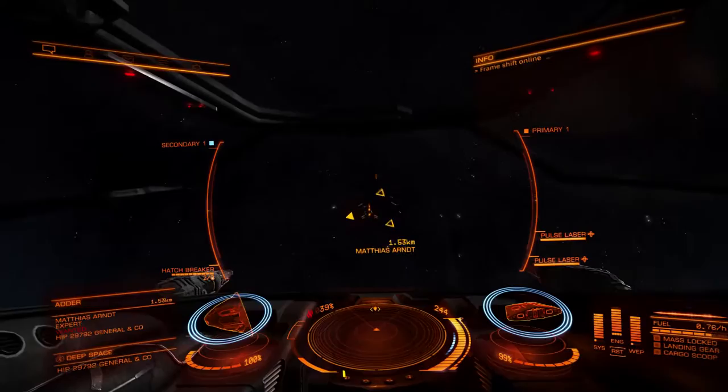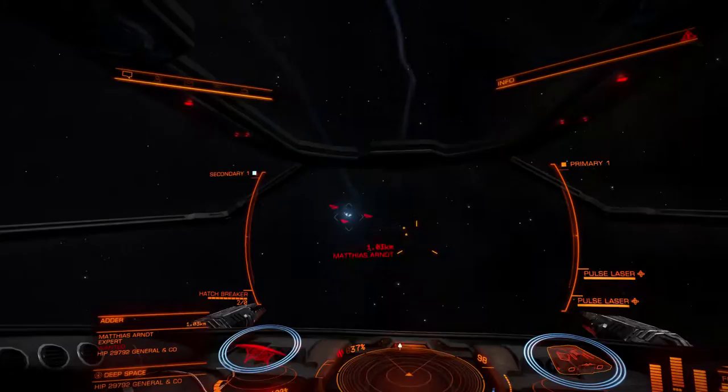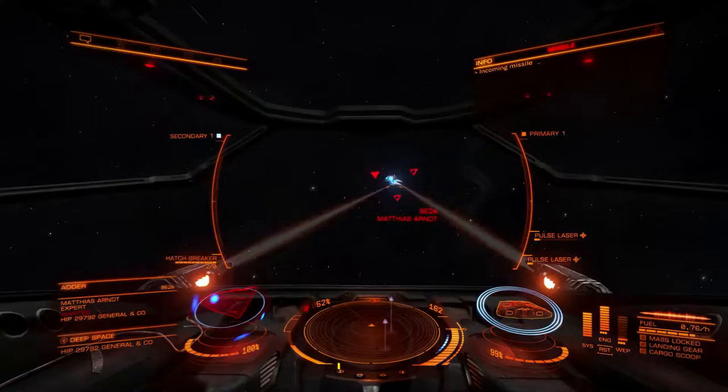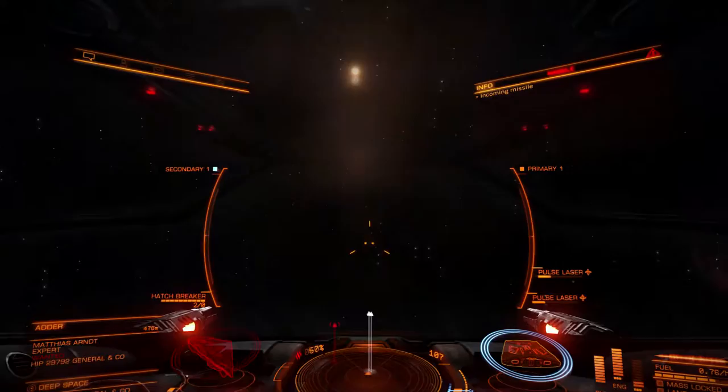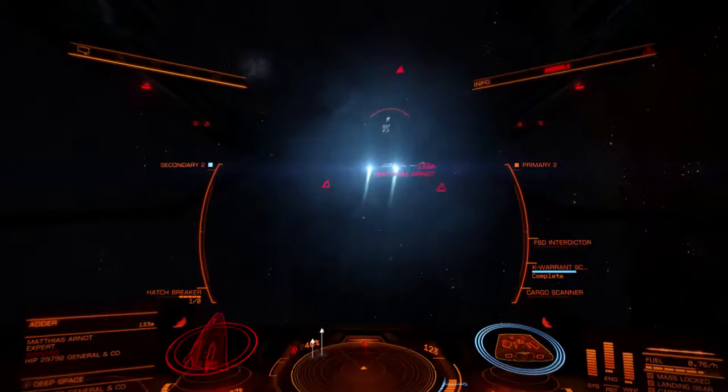Let's switch to our lasers because we need to take his shield down. We'll put three pips into engines and weapons. We should be able to outmaneuver him because he is in an adder, but he does have three hard points. We have a missile incoming apparently, so we'll keep an eye on them — they're probably dumb fires. We'll get his shield down and then we'll swap fire groups and send a hatch breaker at him.